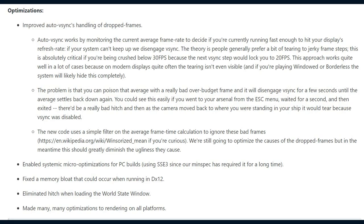For the game's optimizations, DE have improved Auto Vsync's handling of dropped frames. Auto Vsync works by monitoring the current average frame rate to decide if you're currently running fast enough to hit your display's refresh rate. If your system can't keep up, we disengage Vsync. The theory is people generally prefer a bit of tearing to jerky frame steps. This is absolutely critical if you're being crushed below 30fps, because the next Vsync step would lock you to 20fps. This approach works quite well in a lot of cases because on modern displays, quite often the tearing isn't even visible. And if you're playing windowed or borderless, the system will likely hide it completely.